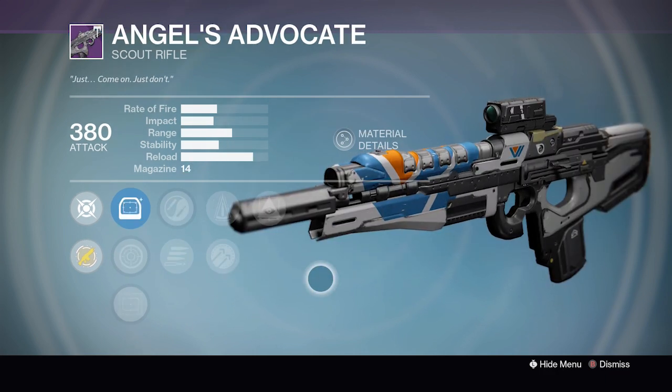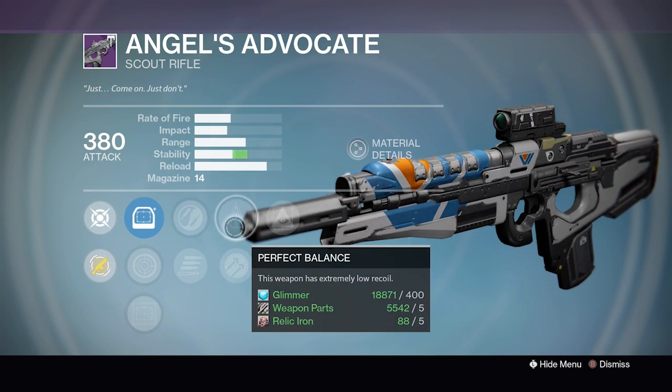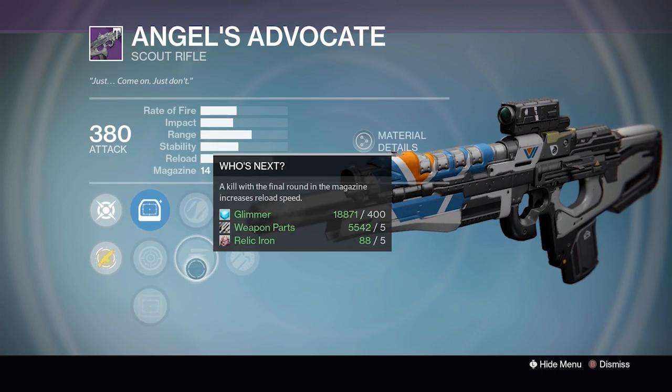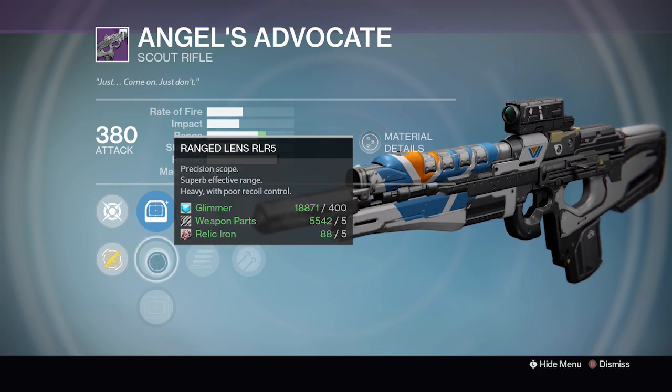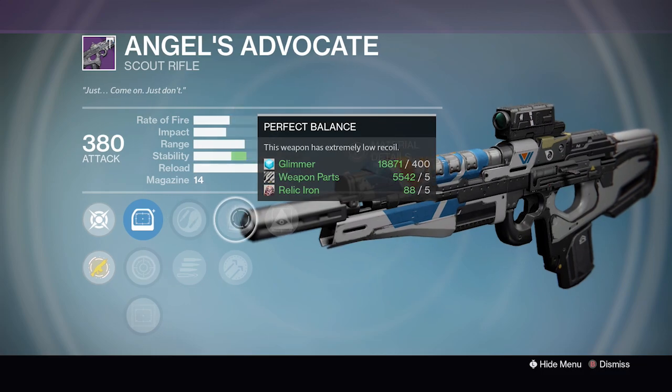Angel's Advocate is pretty nice if you're interested in it for PvP in particular. We've got Hidden Hand, Perfect Balance for a ton of stability or Hammerforged for even more range. We've got Zen Moment or Who's Next, and then Red Dot ORA, Ranged Lens RL-R5 and Reflex Scopes. So for some folks this may be pretty nice for PvP.